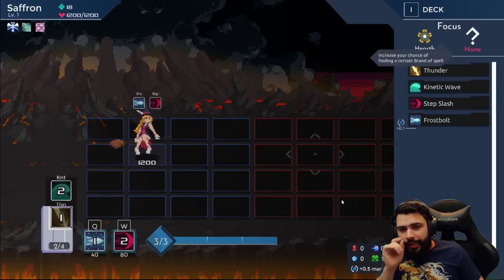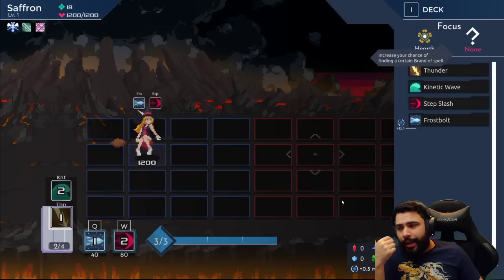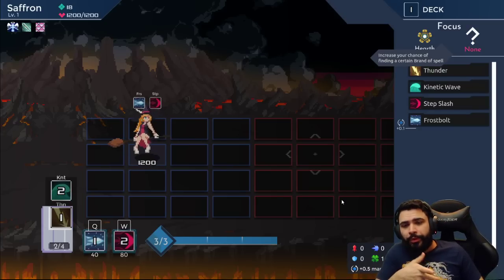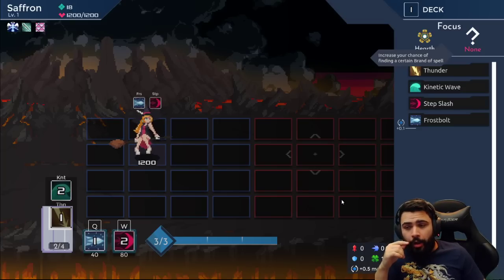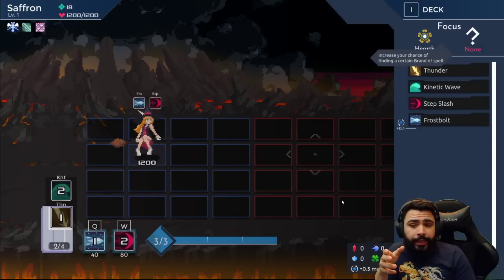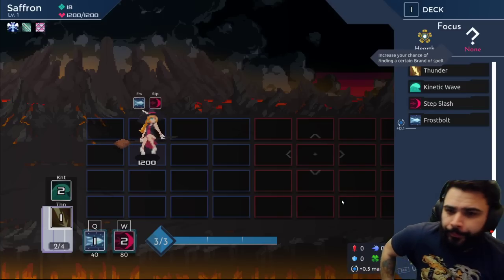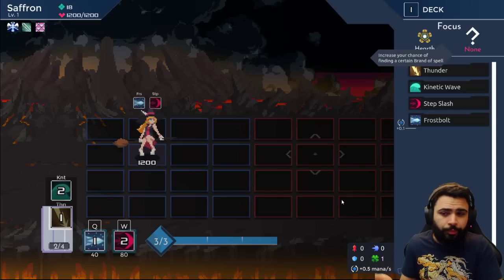Would I have grabbed Anubis if I didn't get the flow relic? I still would not grab Anubis this early. I don't know if I'm going poison — I know I'll take down most enemies pretty fast with Thunder and Kinetic Wave. Anubis is slow; you cast it and still have to wait for the damage. While you're new to the game, maybe you want to take it because you can cast it while dodging. But as you get better, it's slow damage. It's not a bad pick, but I know more about the game so I'm choosing not to put it in my deck.